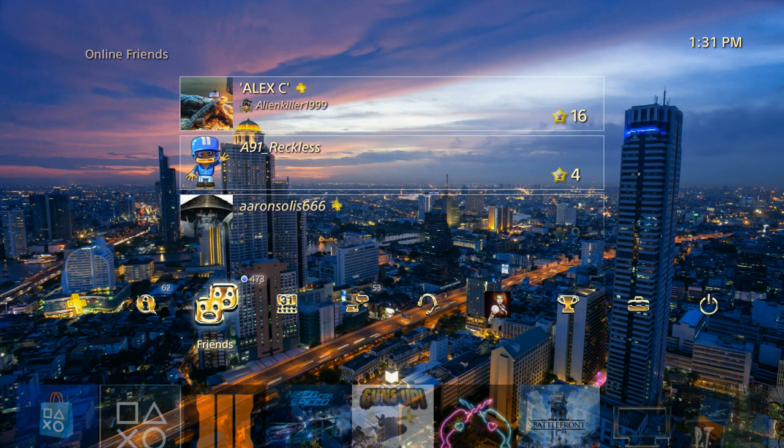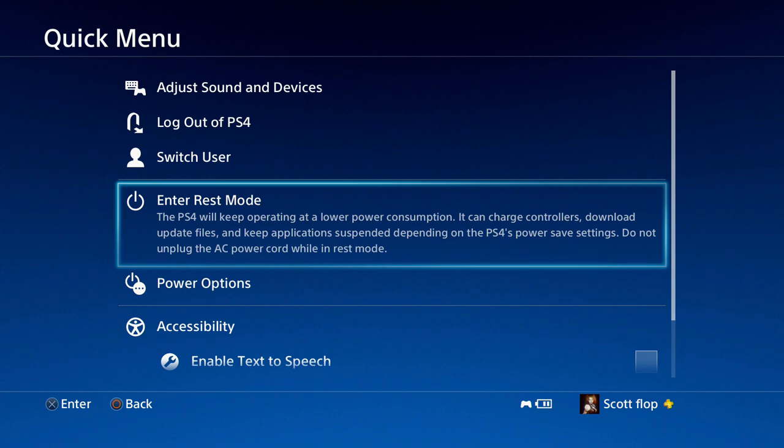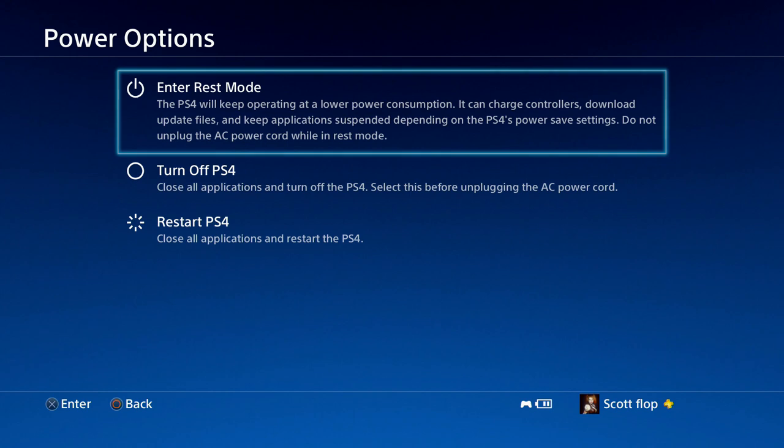I'm going to show you how to turn off your PlayStation 4 the proper way. You can enter rest mode, and I definitely recommend doing this if you play your PlayStation 4 constantly — keep in mind it will consume some power, basically like leaving your PlayStation 4 in standby mode, similar to leaving your computer in standby. If you enter rest mode, you'll still get all the updates and game updates as long as you have them set to update automatically.